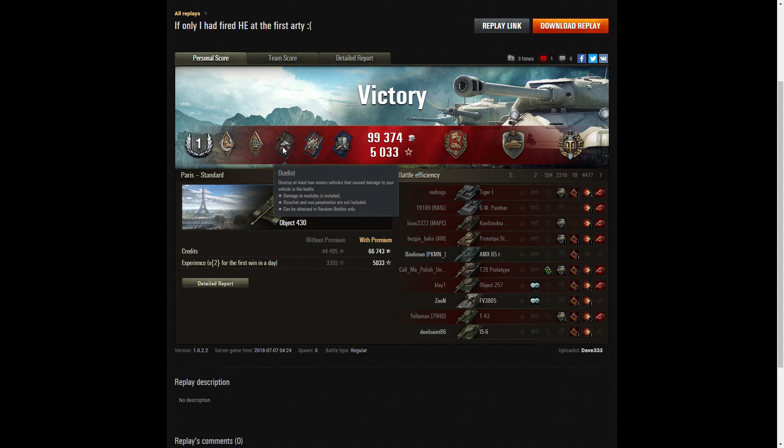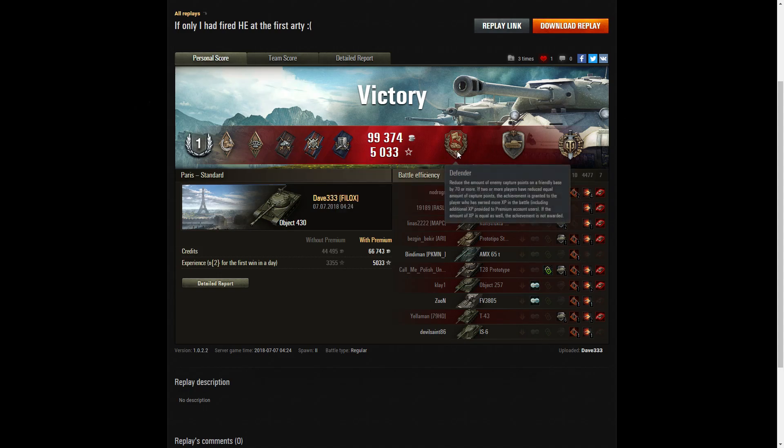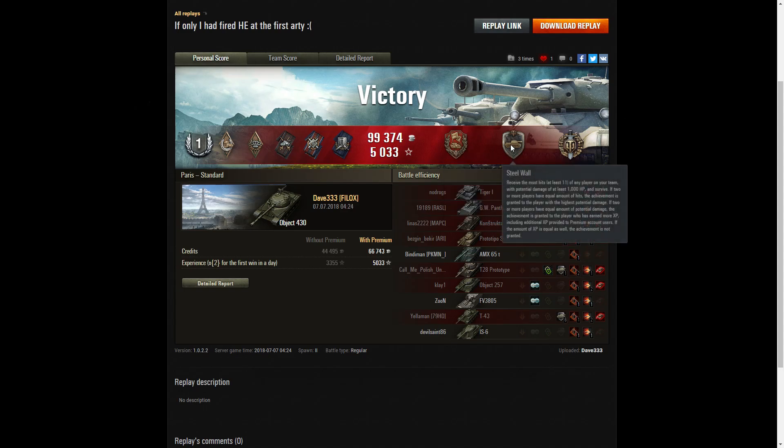A Dualist Medal for taking down two enemy who did damage to him during the battle. A Five for Effect for doing more damage than the hit points of his own vehicle. A Shell Proof for surviving the battle having received more damage or blocked by armour than the hit points of his own vehicle — so he would have died for certain if all those shots had penetrated, but they bounced off. He also picked up a Defender because he reset the cap several times to make sure the enemy didn't win. And he picked up a Steel Wall because he blocked at least eleven shots and blocked damage of at least a thousand hit points overall during the battle.